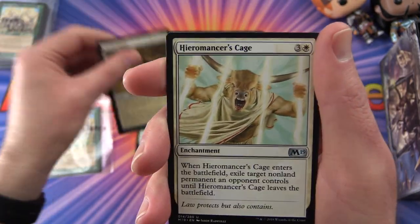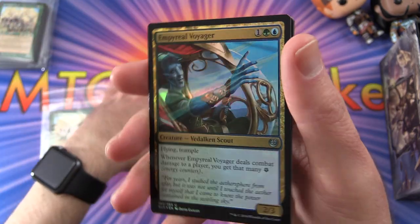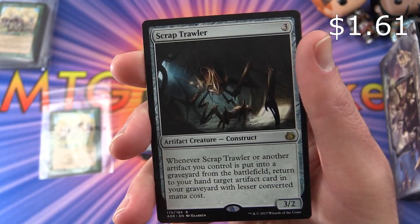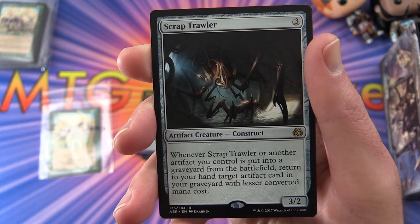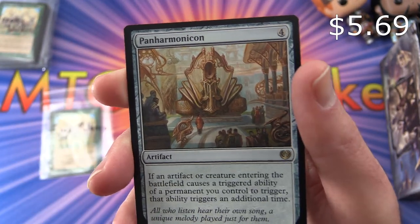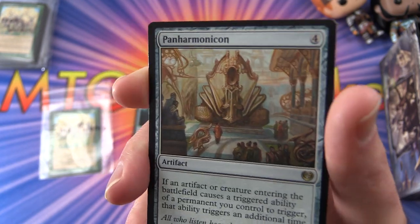Continuing Eric's uncommons: Shefet Dunes, Heirarch's Cage, Brawl-Bash Ogre, Departed Deckhand, and a nice Imperial Voyager foil from Kaladesh. The rare is Scrap Trawler — artifact creature construct, three-two for three mana. Whenever Scrap Trawler or another artifact you control is put into a graveyard from the battlefield, return to your hand target artifact card in your graveyard with a lesser converted mana cost.